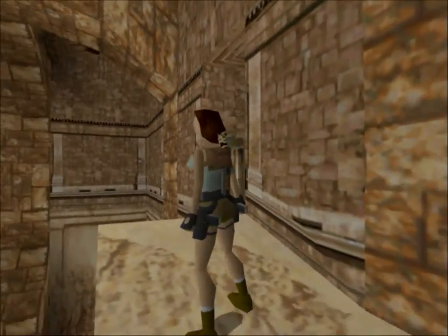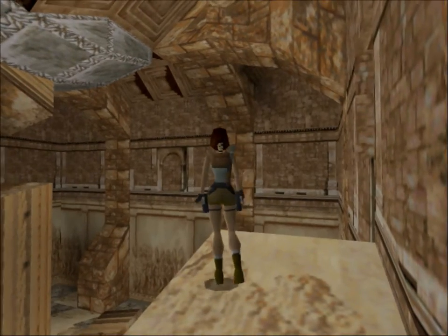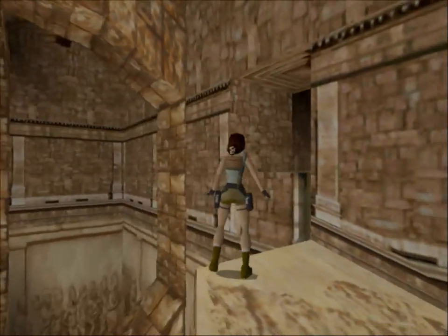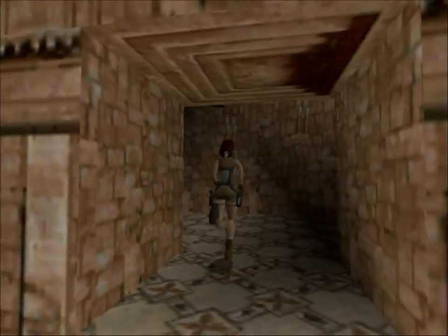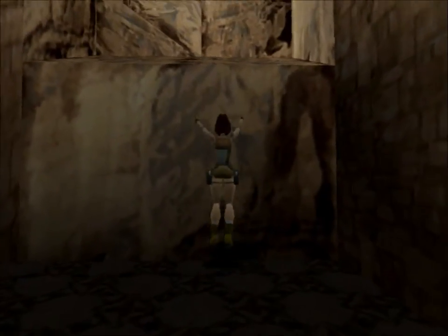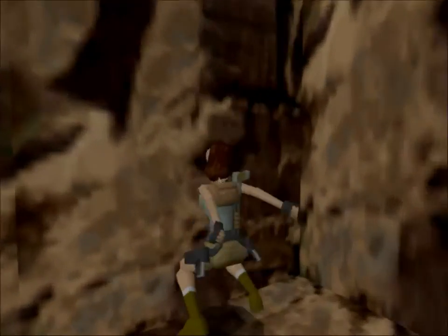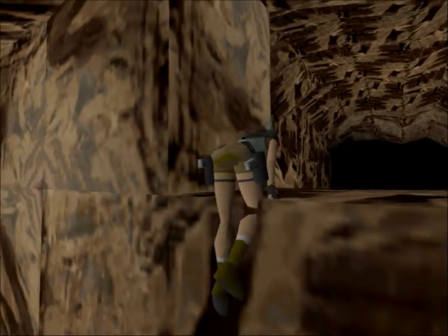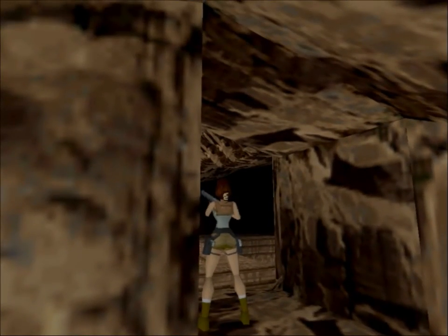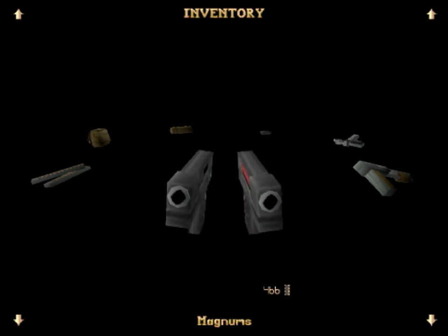I always wonder if all the items in our inventory are actually Lara's objects. I mean, is this her handheld? This must be her Walkman, and these are her glasses. What sort of games does she play on the handheld? Because it really does look like your first Game Boy from 1989, except the fact that it has three buttons. I wonder what she plays there — it's probably not Pokemon, not in Europe at least. Anyway, I think we should switch over to Magnums.